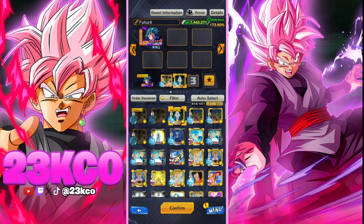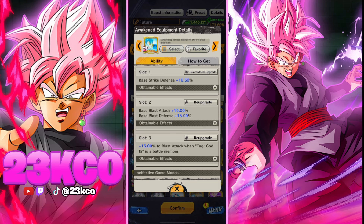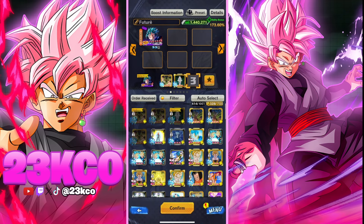Next I would strongly suggest picking up this awakened equip. It's a bit of a grind, but you're getting base strike defense, base blast attack, base blast defense, and then 15% to blast attack when Tag God Key is a battle member — which is Vegito himself. Remember this is raw because it doesn't say 'base' before it, so it works as a multiplier and will do a lot more damage.